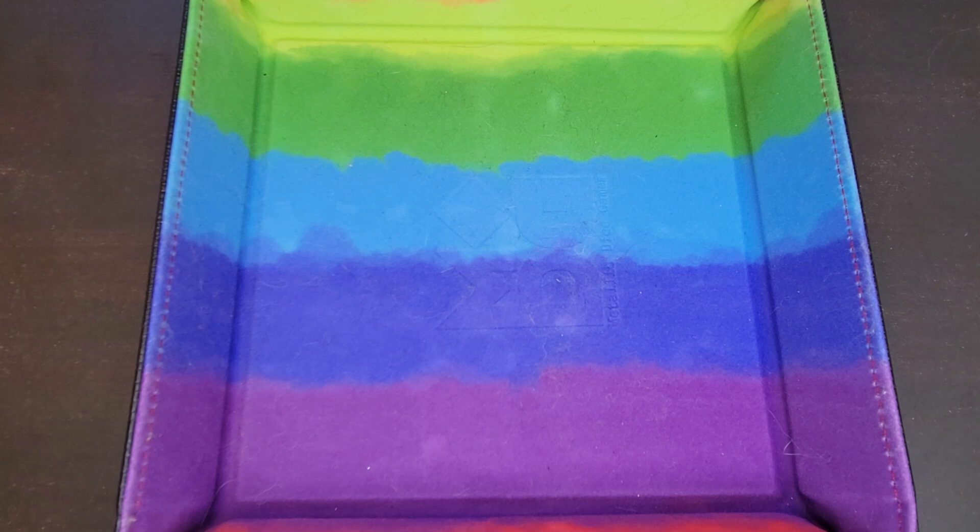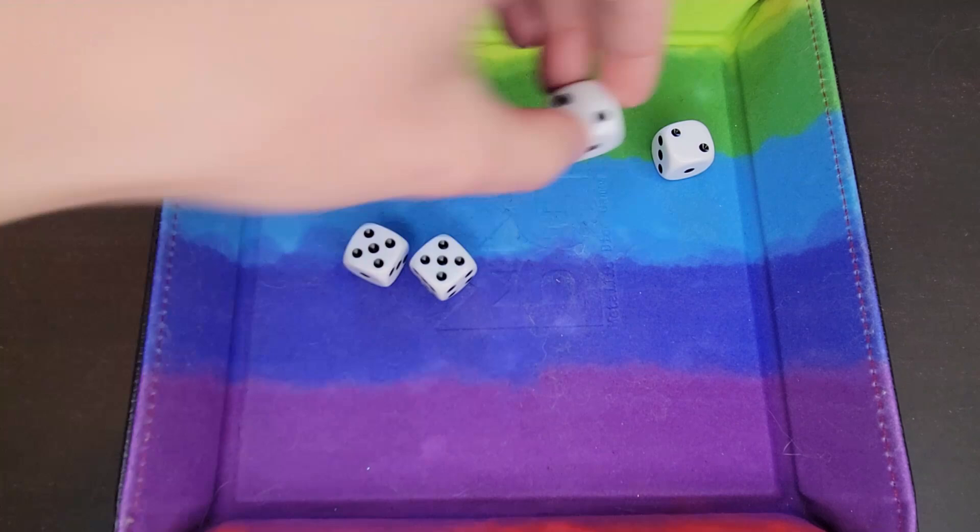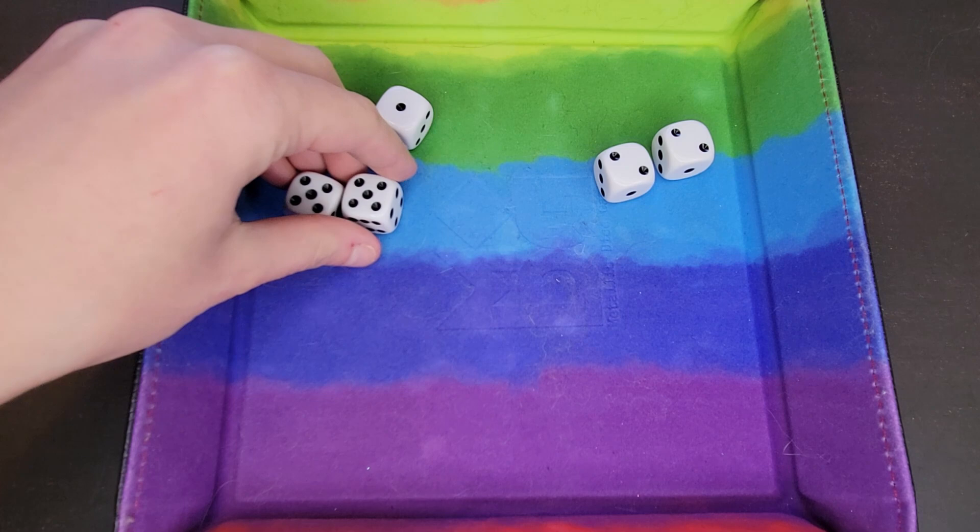We start by rolling our dice. To keep any dice you first need a one, which we have. Ones are considered wild, and once you roll a one you can choose to keep any other numbers or re-roll the rest of your dice. We do have two fives and two twos. Fives are higher than twos, so I'm going to choose to keep the fives.